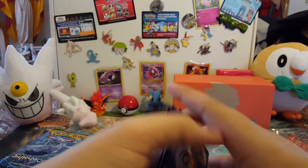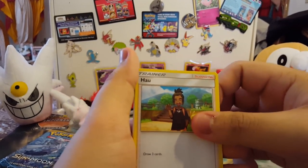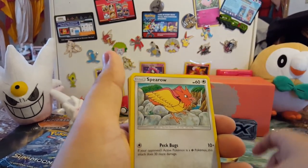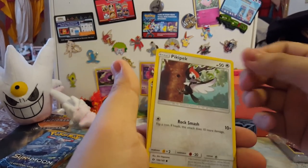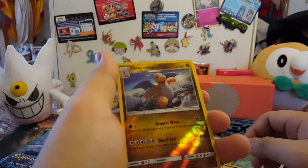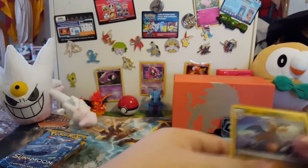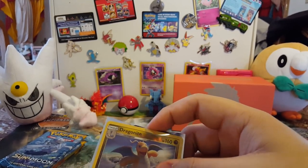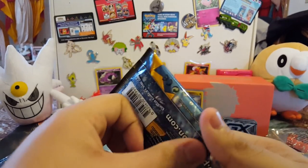Four to the front. We got a water energy, Wishiwashi, Alolan Raticate, Dratini, Spearow, Psyduck, Eevee, Pikachu, a reverse Dragonite which is a rare, and a Hariyama. We didn't get a holo but we did get a reverse rare, so that's something. I'm just going to sleeve them up.